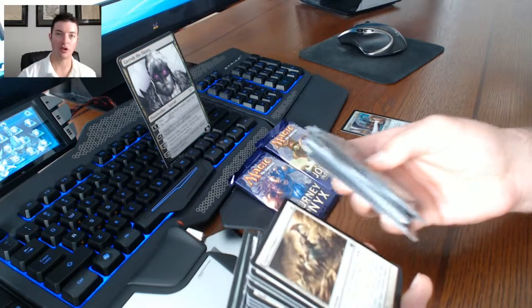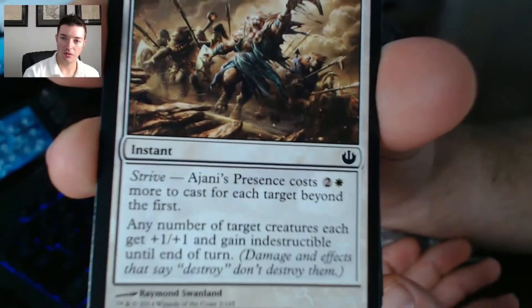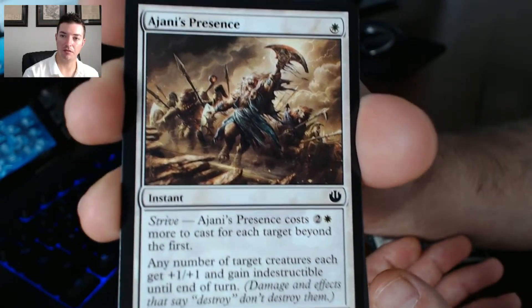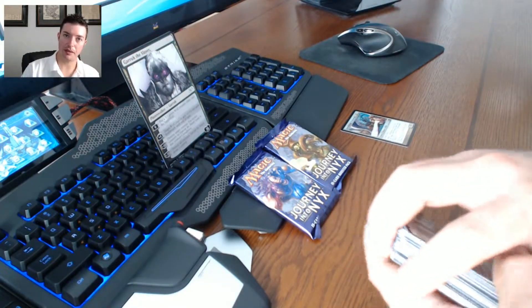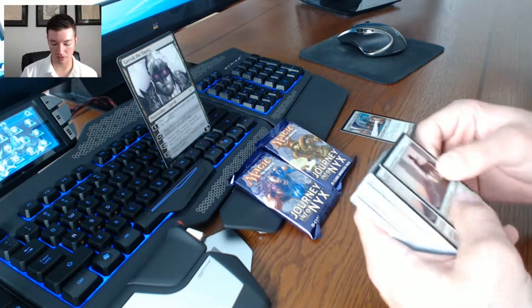They're going to have a strive mechanic, where you play an instant spell and it buffs a creature, but you can pay extra to have it buff multiple creatures. So basically you're going to spam out some creatures and tokens, use instants to buff them, that's going to trigger their heroic abilities, they're going to get stronger and so on and so forth.